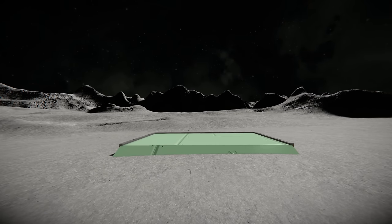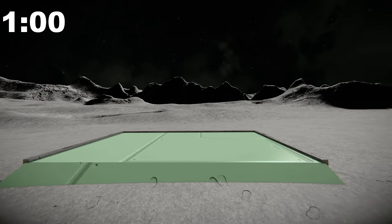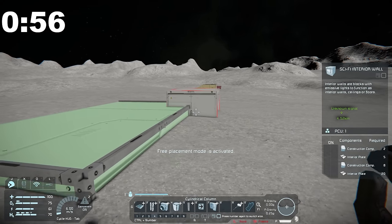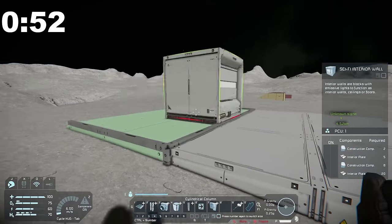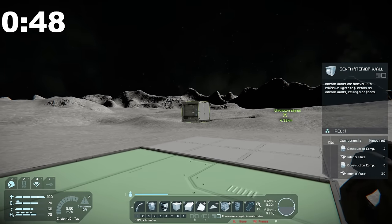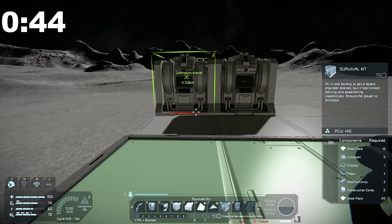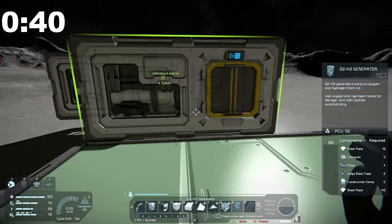Let's get our one-minute timer on the clock. In three, two, one — bam! I've got both timers started. I'm going to use sci-fi interior walls to expand just a little bit on this side. Next I'm going to go with a survival kit because I think that's going to be better than the med bay in this case, so I'll plop that right there.